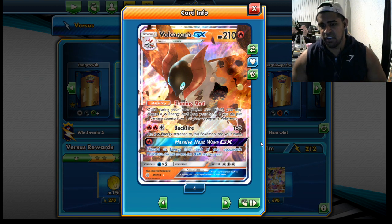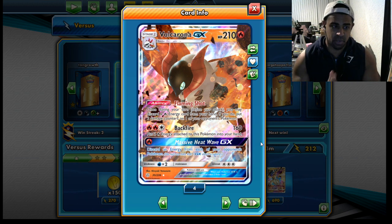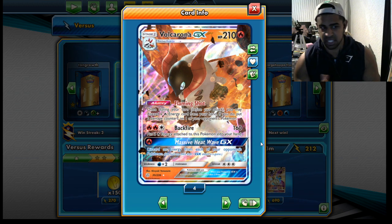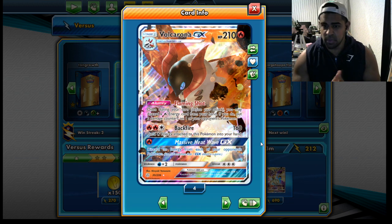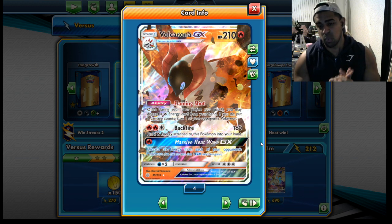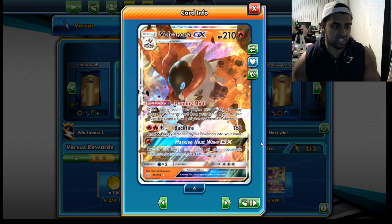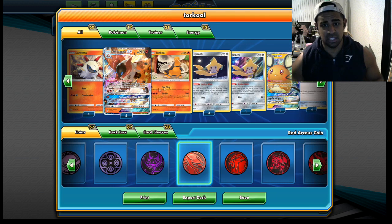Volcarona is a really cool Pokemon, one of my favorites. The ability is strong: once during your turn before you attack, you may discard a fire energy from your hand - if you do, put two damage counters on one of your opponent's Pokemon. This stacks, so if you have two or three out you can do 40 or 60 snipes, which adds up quite quickly.